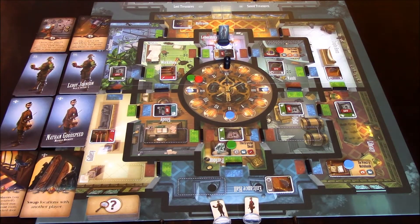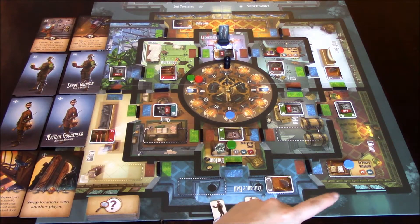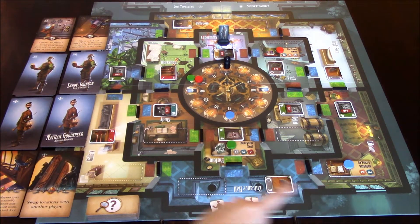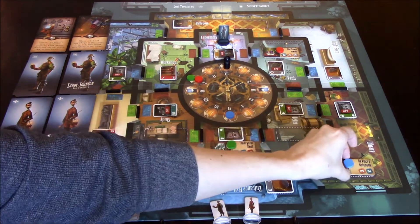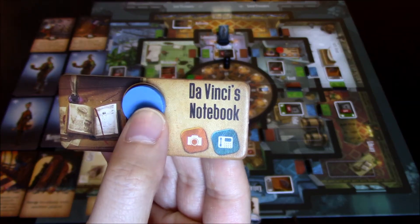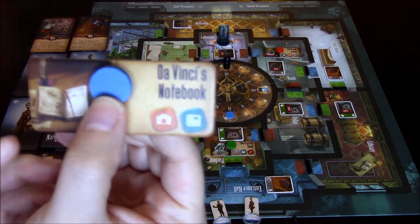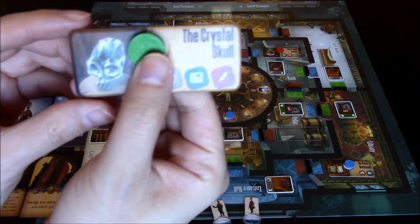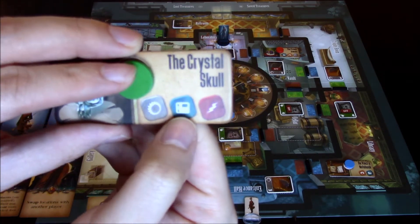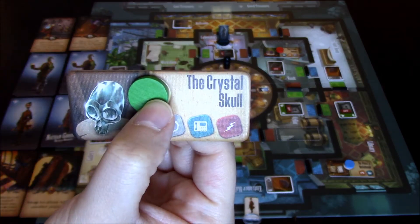Here is the Citadel of Professor Evil. There are several rooms in the Citadel that we have to enter into, and we have three treasures we have to start off with. We have a treasure in the library, a treasure in the parlor, and a treasure up in the vault room. These treasures — like Da Vinci's notebook — have requirements showing which switches need to be off to safely steal them. The crystal skull has three requirements: the saws, the data pad, and lasers must all be turned off.